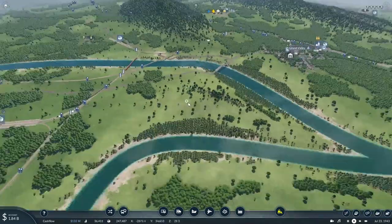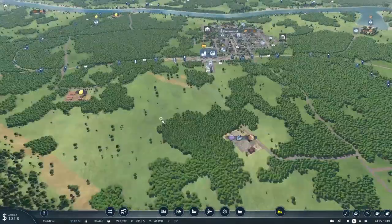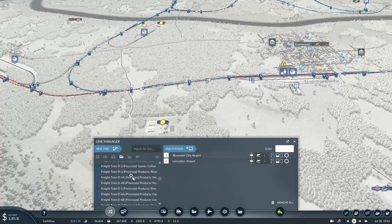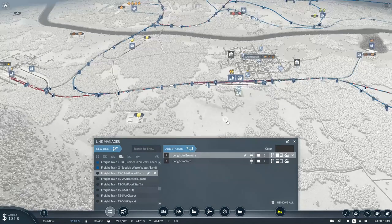Before we do any work, we'll need to get started on revamping some of the route names. For example, the services connecting the town supply freight train are starting to get a little bit difficult to work with.